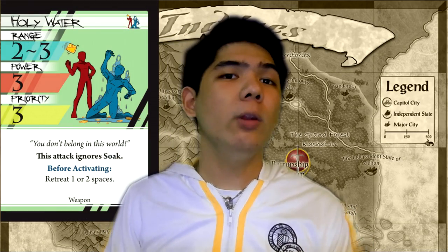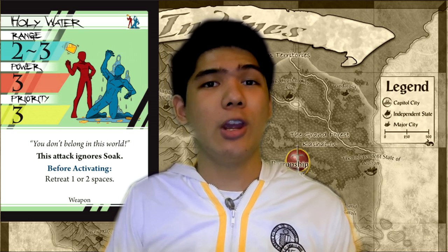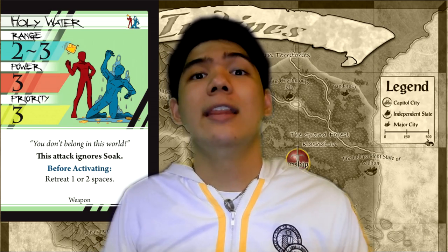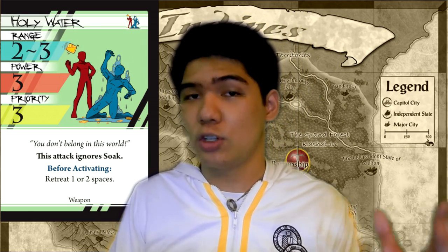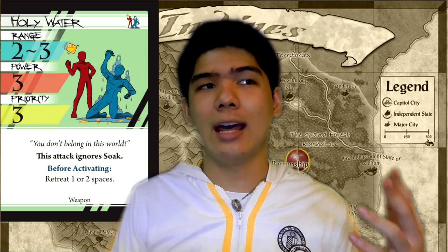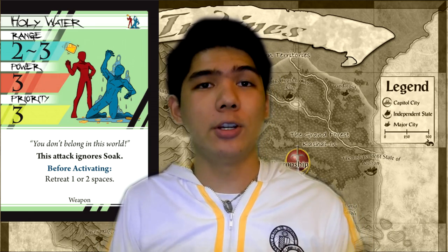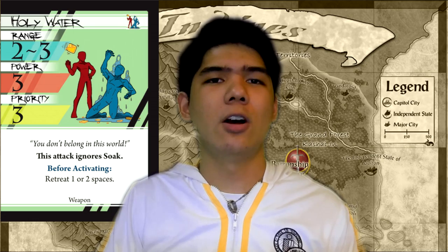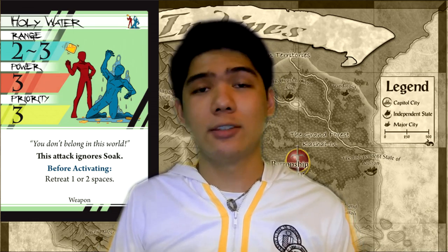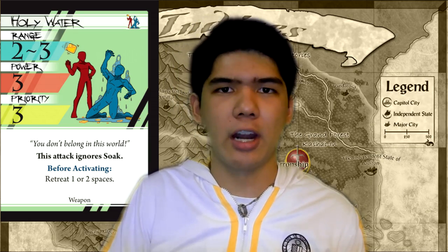Next up is Holy Water. Holy Water is a brawling dodge kind of base that allows you to dodge and then hit the opponent ignoring their soak. This is very good given that it allows you to dodge the attack. Just note that it has mediocre stats, so watch out for that. It's good on characters who can push its power and priority up, making it really powerful, and of course characters who want to dodge their opponents. It's good against characters who have lots of soak and don't have a lot of hit confirm — basically juggernauts.